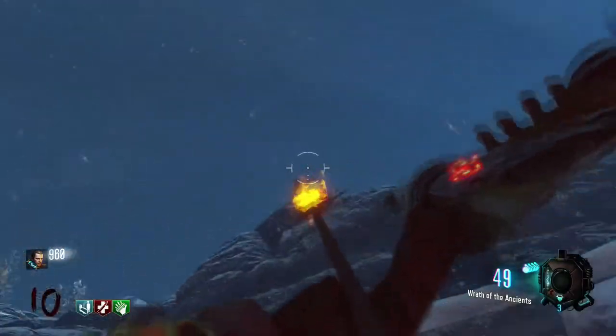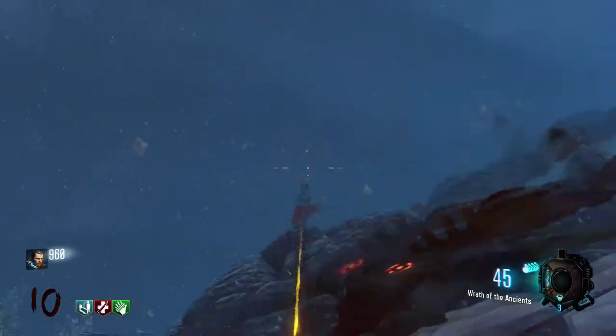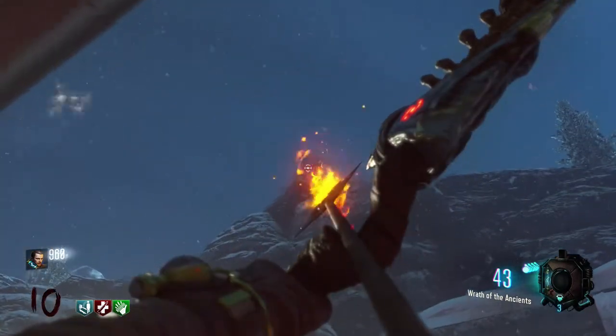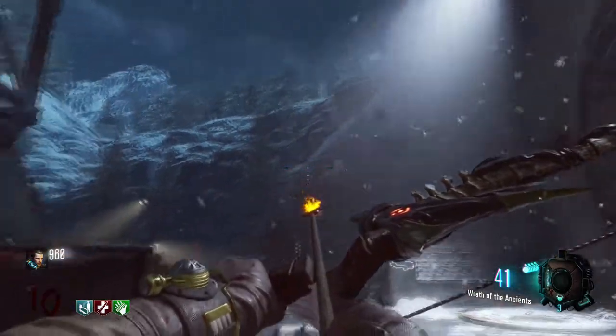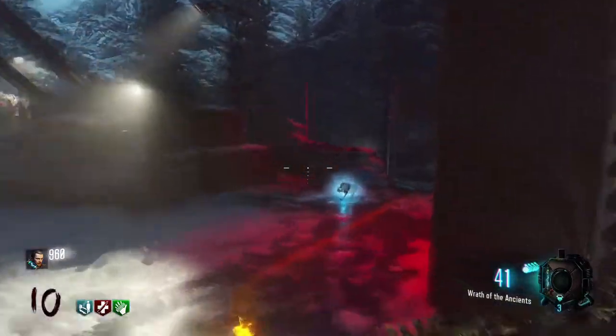Once you have bound to the quest, head down to the rocket ship area and look up to the right into the mountains and you'll see a red flag. Shoot this with your bow and you should see a blue wolf skull lit up blue tumbling down the mountain. Once it drops to the ground, go ahead and pick it up.